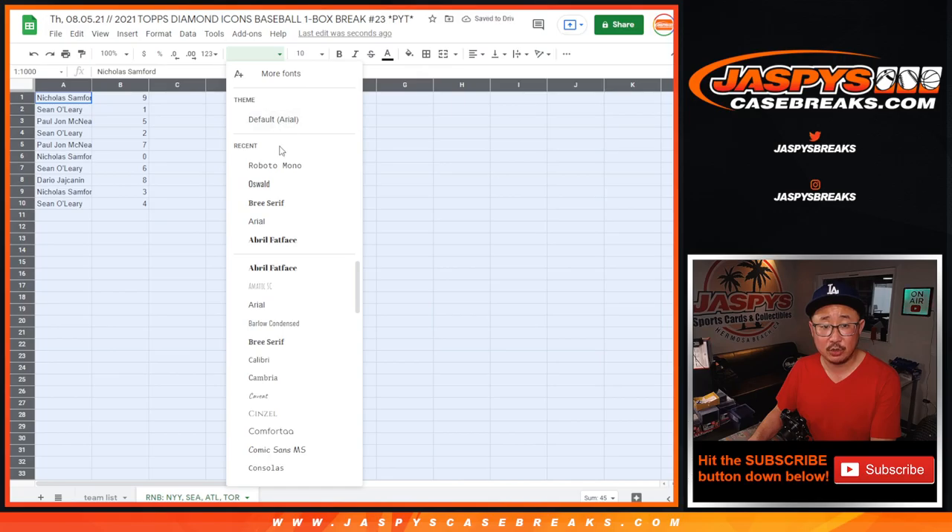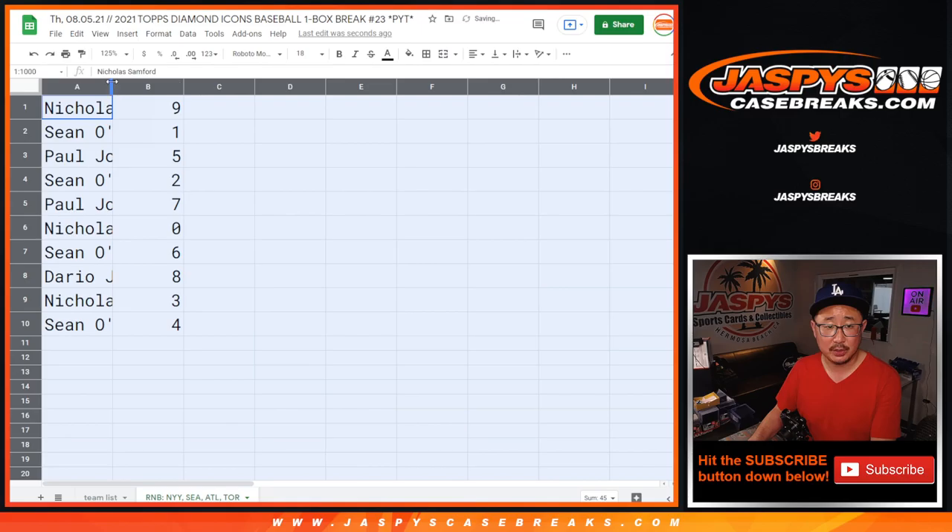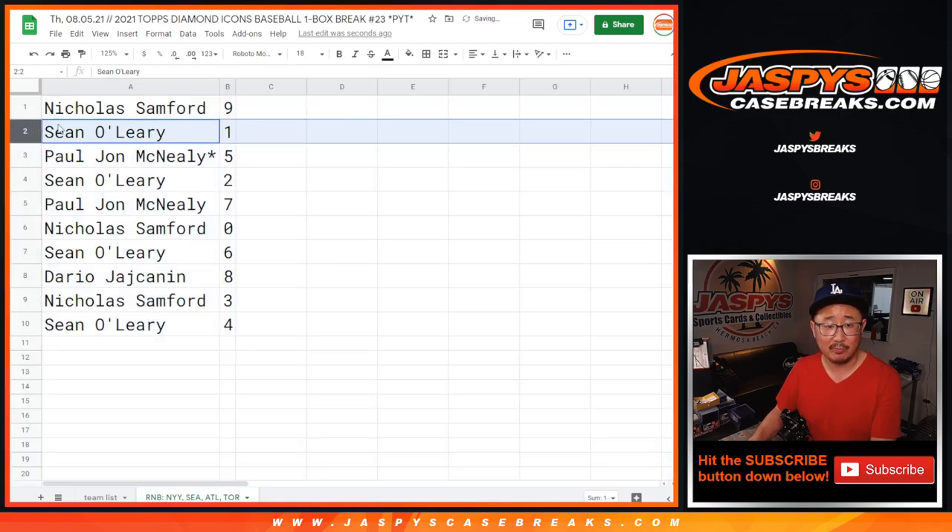Now remember, as it says in the description, zero gets any and all redemptions, including one of one redemptions. One still gets live one of ones.